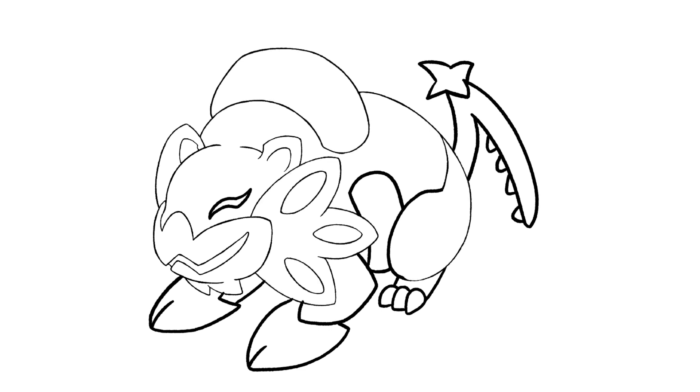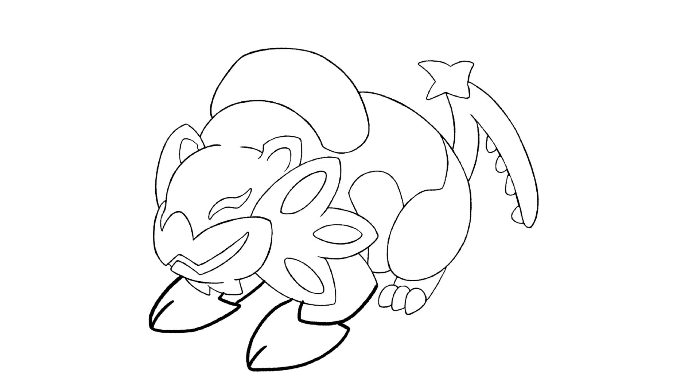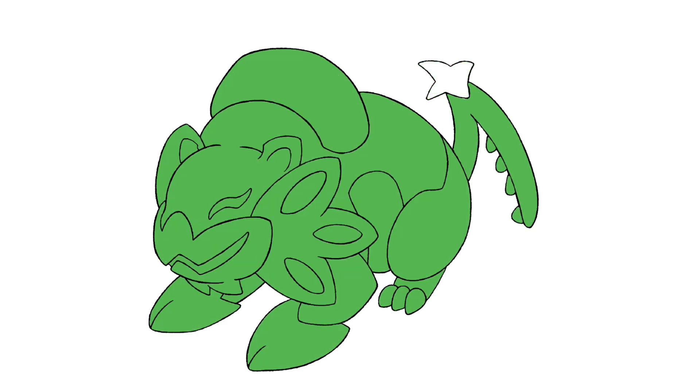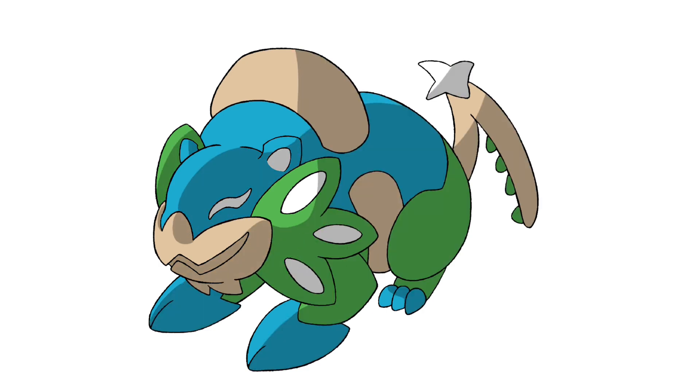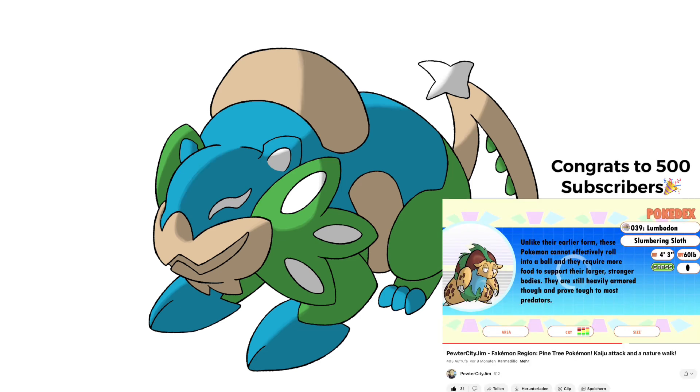At first it uses its arms to carefully loosen the dirt and remove any stones. Then it uses its tail to make lines in the ground where it puts in seeds for crops. Once the crops are fully grown it uses its tail to cut them down again. It is said this fakemon brought the people of the Kitakami region the knowledge on how to farm. For the colors I used brown, green and blue, which were picked from the mask.